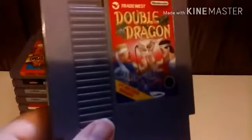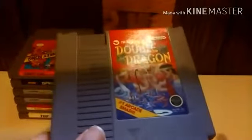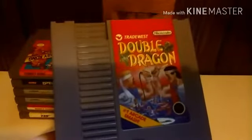Then we have Double Dragon for the NES. You remember the old TV show, if anybody's watched it. This one involves a girl getting kidnapped and you gotta go save her. You gotta beat the world's hardest enemies to get through it and everything else like that.